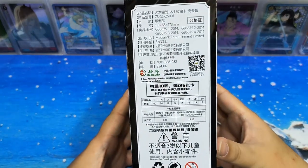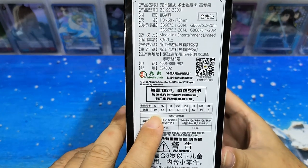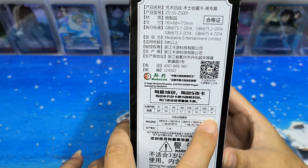Inside this box there are 18 packs and each pack has five cards. The rarity goes from N, which is Normal, to Diamond N, SR, SSR, UR, MR, and BP.